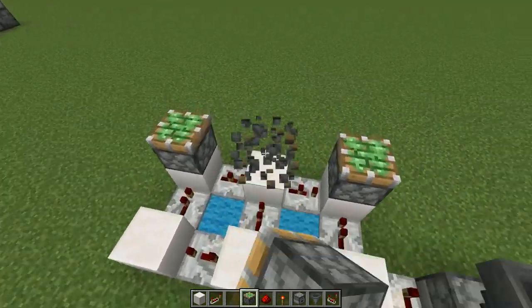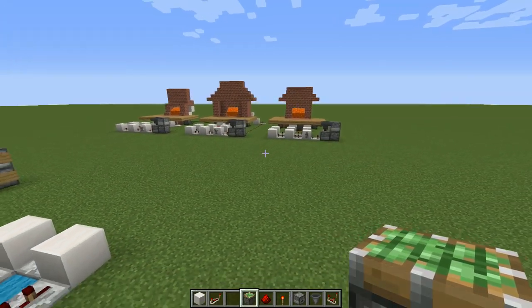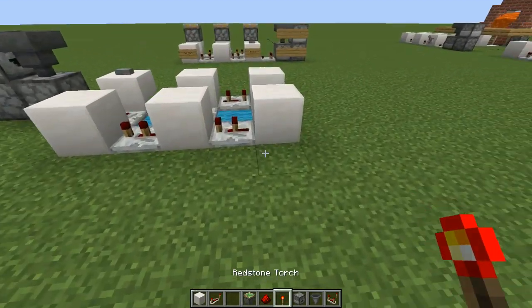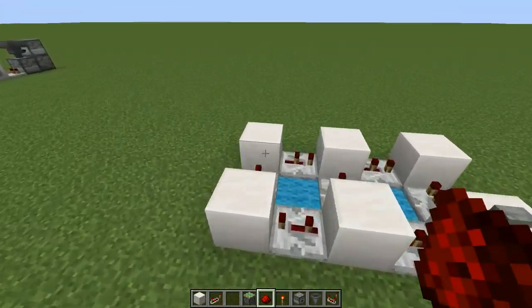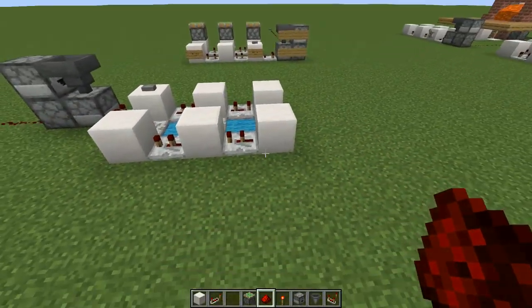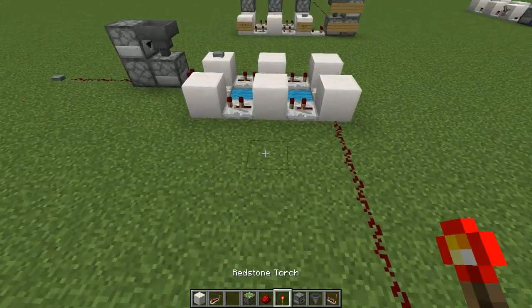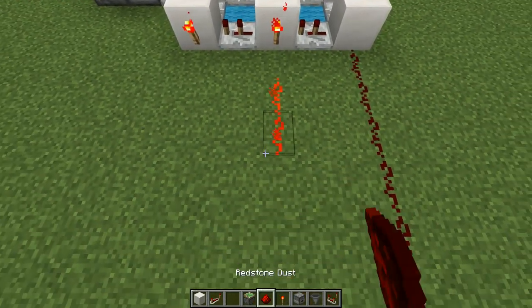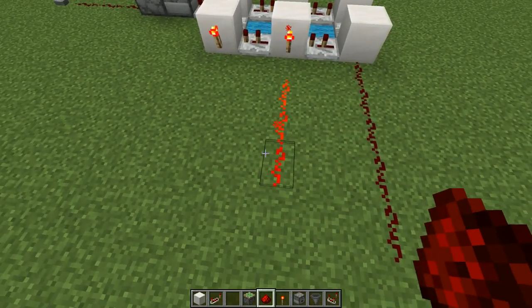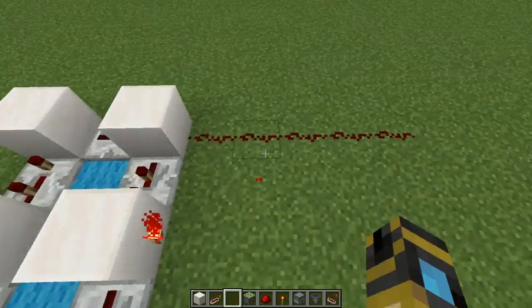Now we're going to do the part that makes the fireplace activate in the correct order. From facing forward it's the leftmost, but from facing the side you need, it's the rightmost. You're going to put redstone dust coming from the length and then redstone torches on the other ones. You can do this as far away as you like, but I'll shorten it as much as possible to keep it simple.